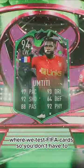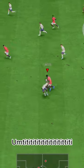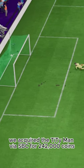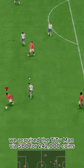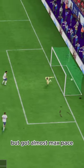Welcome to Baller or Bust, where we test FIFA cards so you don't have to. Today we've got this squad with shape-shifters Samuel Umtiti. We acquired the tidy man via SBC for 242,000 coins. This is certainly an interesting one.